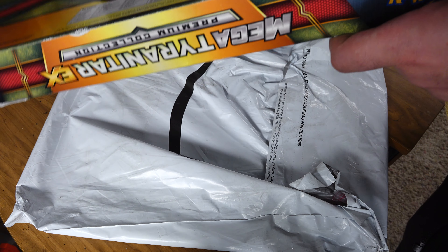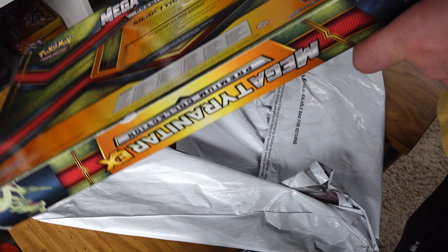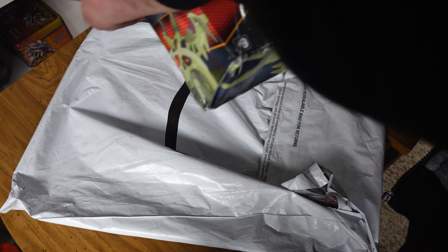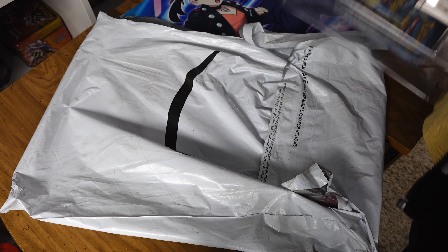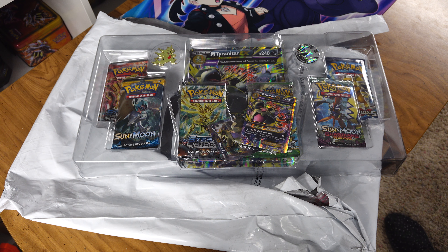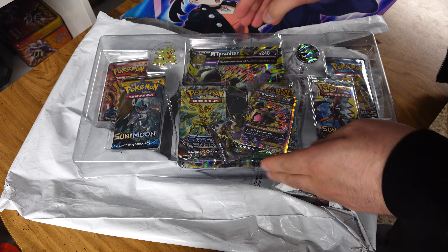This side's already popped open. Let's hope everything's in there. If it's not, it's pretty easy - it just goes right back to Amazon. One of those cards was knocked out - the Tyranitar EX.